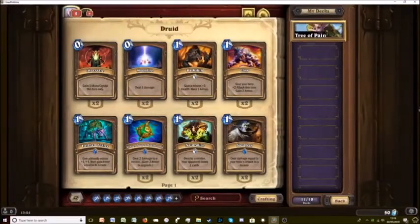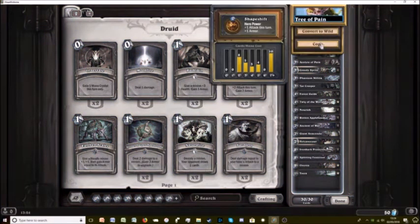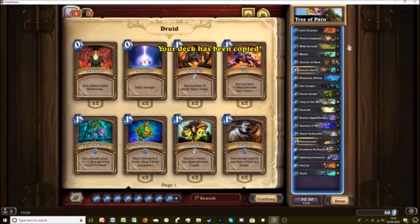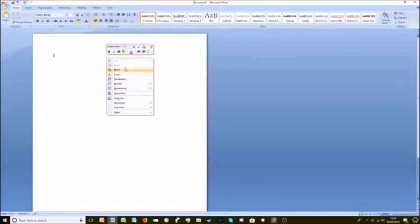We're going to open up a deck that I've previously done called Tree of Pain. We're going to hover over the title and click on copy. Now it says on the screen your deck has been copied. What we're going to do next is open up a blank Word document and just paste it in there.